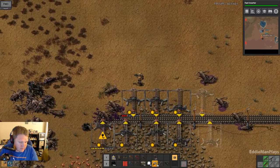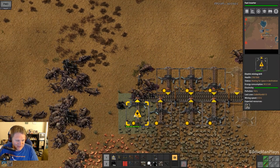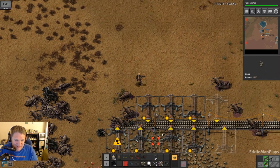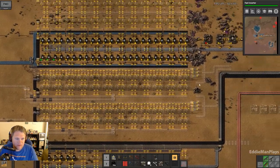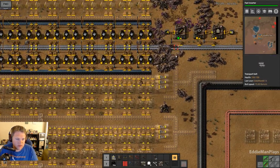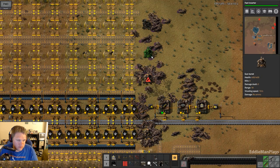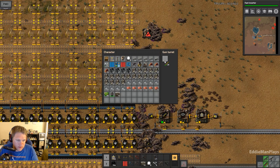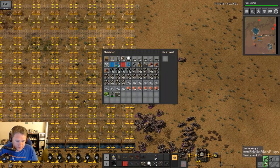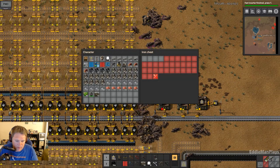Get out of here. This has just been the struggle — it's non-stop. I get like a five-minute breather and then they come back full pelt. I mean, look at this. I can't make ammo fast enough.